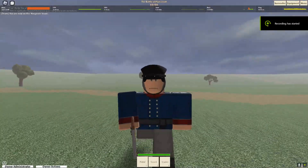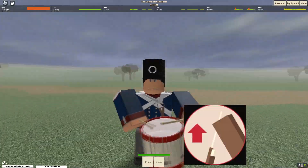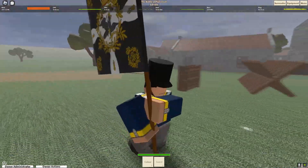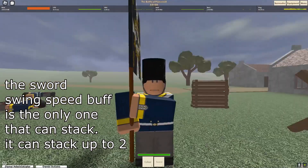Classes like officers give accuracy buffs, musicians give reload buffs, and troops like the color bearer (aka the flag bearer) give sword swing speed buffs, which is very useful in sword combat.